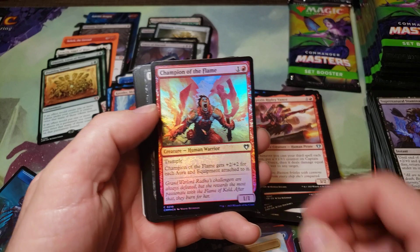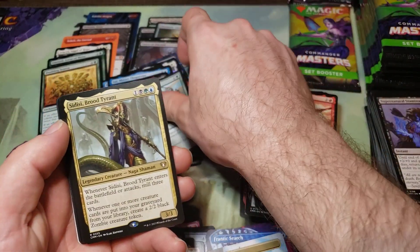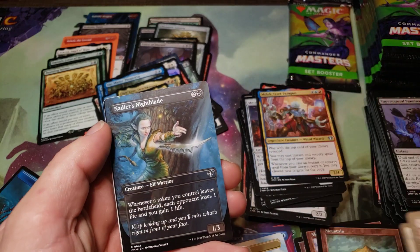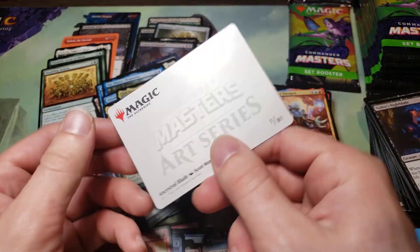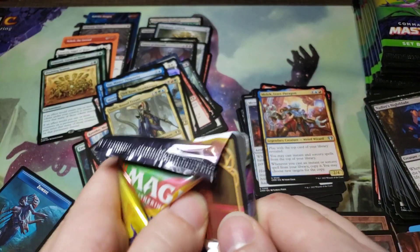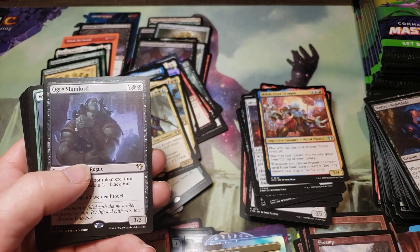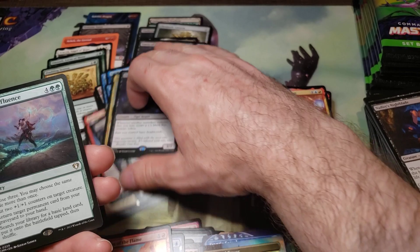Dragon. Oh, Imp's Mischief! Heroic Intervention, Stacy. And uncommons, commons. And Nadir's Nightblade, full art and swamp. Ancestral Blade. Ooh, foil Command Tower — that's a nice one! Order Slumlord — that's the one that makes rat tokens. Verdant Confluence.